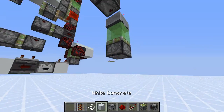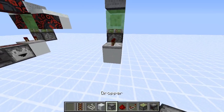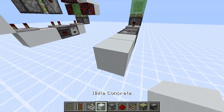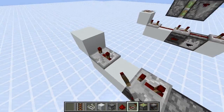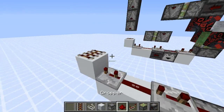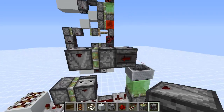Into a downwards facing observer, come down here and place a block. Then a repeater on three, a dropper detected by an observer, two more solid blocks and one block up. Add a repeater on three here, another repeater on three here, redstone dust, redstone dust, and a rail right here. Finally, place a sticky piston here with a downwards facing observer.